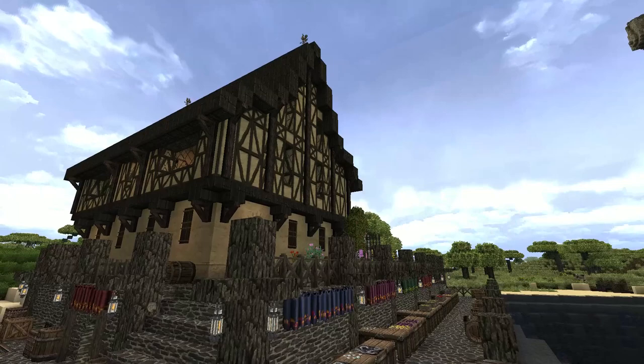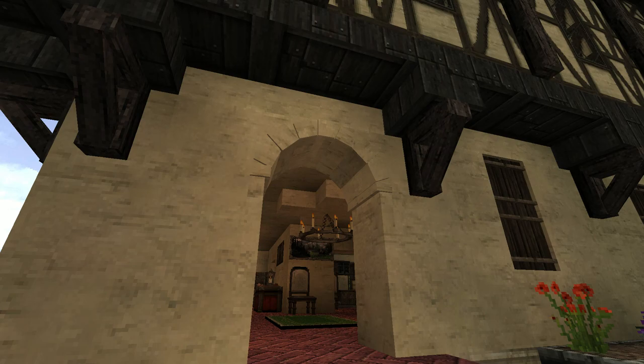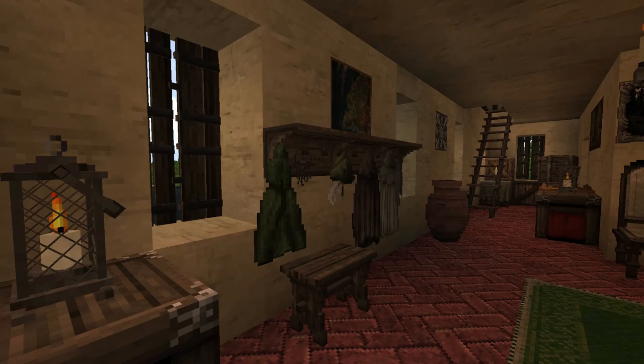Howdy everyone, this is MottBott and welcome back to episode number two of Conquest Reforged, where today we have a Tudor house that was actually built in last episode but is now completed on the inside. You walk up and there is this archway entrance, with sandstone colored walls along with red brick floors — a color scheme that looks absolutely fantastic together.